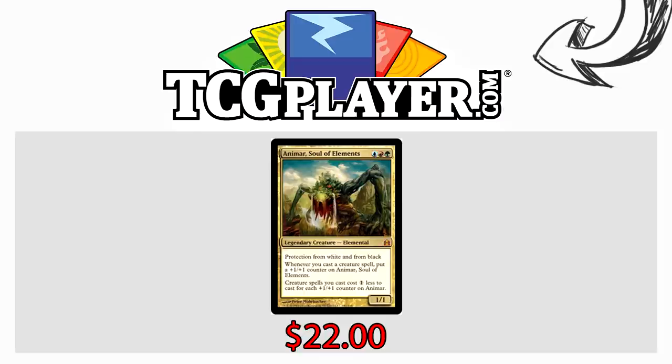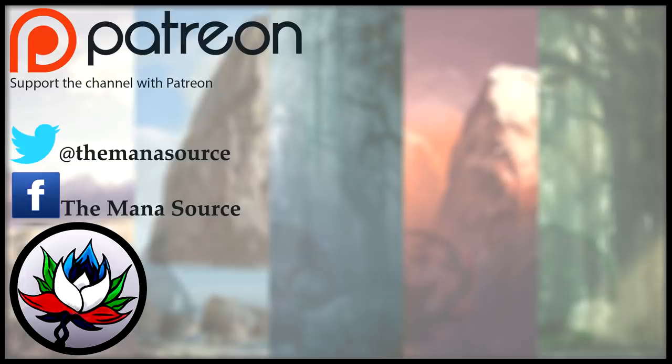This video is brought to you in part by TCGplayer.com. Animar just got an insane new toy and that deck is already strong as heck. If you haven't had the chance to pick Animar up yet, it's only $22 right now — cheaper than I thought, considering it's only ever been printed once in Commander. If you're interested in building the insane Animar elemental deck with Tishana about to come out, you can click the link on the screen — it helps the channel.